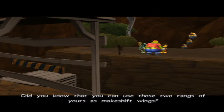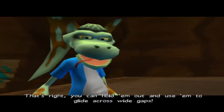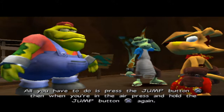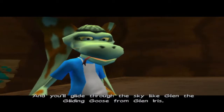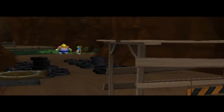Did you know that you can use those two rings of yours as makeshift wings? That's right — you can hold them out and use them to glide across wide gaps. All you have to do is press the jump button, and when you're in the air, press and hold the jump button again, and you glide through the sky like Glen the gliding goose from Glen Iris. Okay, now I know you're making stuff up.